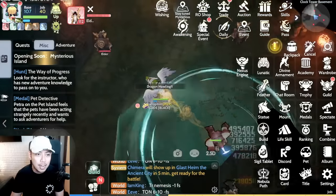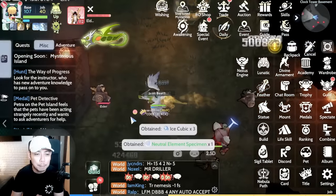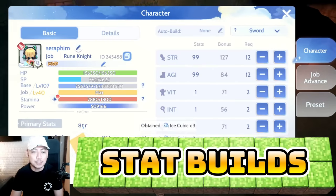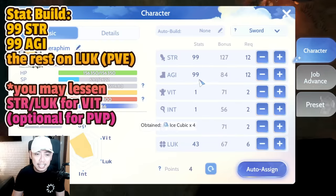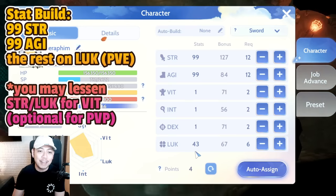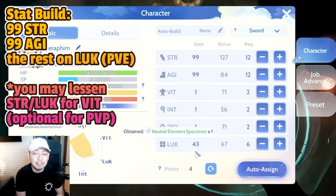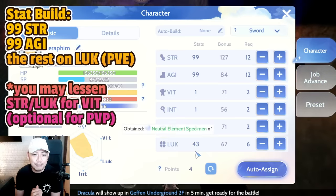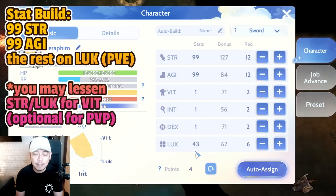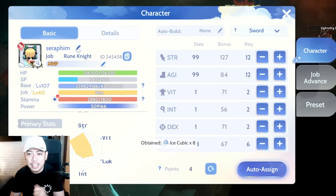For this one, we're going to focus on all the things you need to make your sword build strong and sturdy. For PvE stats, I'm using 99 Strength, 99 Agility, and 43 Luck. In the future I may put points into Vitality for more HP. On PvP, since most people are still running counter-crit gear, putting more into Luck won't do much, so we put it into HP instead.